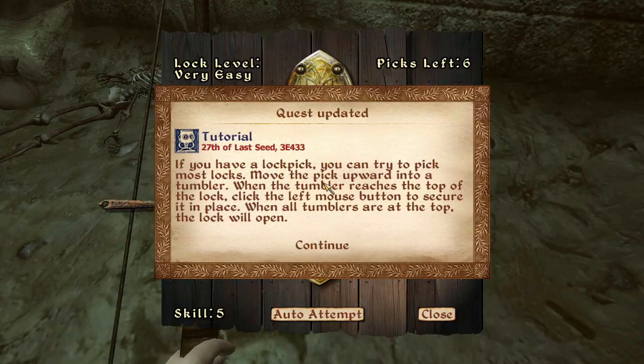Oh, another tutorial. If you have a lockpick you can try to pick most locks. We're gonna learn how to lockpick in Oblivion. Move the pick upward into a tumbler; when the tumbler reaches the top of the lock, click the left mouse button and secure it in place.